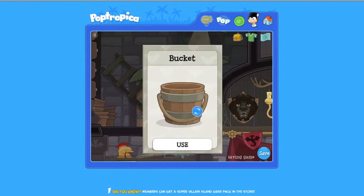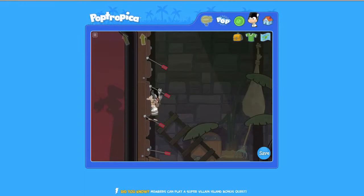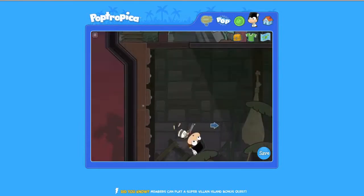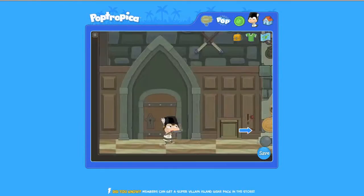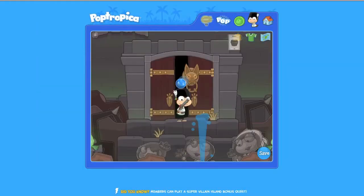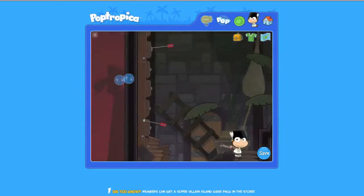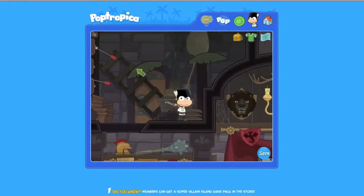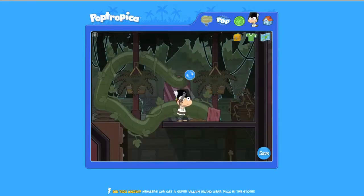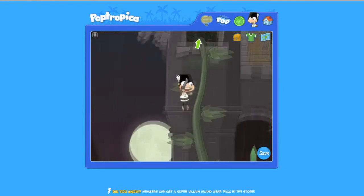Once you've grabbed the bucket, use the crossbow — fire a couple into the wall and use them to climb up. You'll notice there's a plant here. Use the crowbar to pry off those wooden boards. Now we need to give it some water, so jump back down and go into the library, head to the front of the castle, and go outside to use the bucket near the spout of water. Go back to the armory, jump up to the top, use the crossbow again to make your stairs, and use the bucket of water on the plant. Holy wow — it's like Jack and the beanstalk! That thing grew immediately, and the plant grows even higher onto the castle.